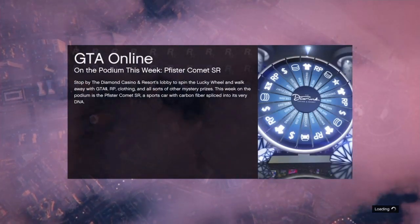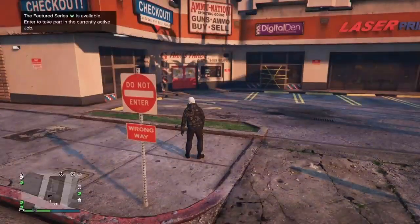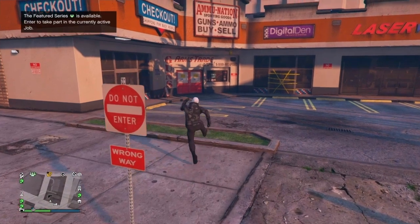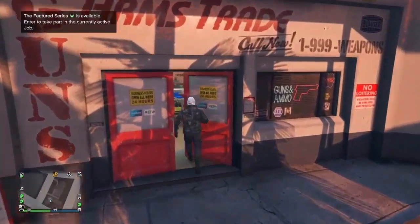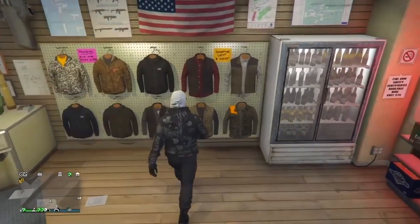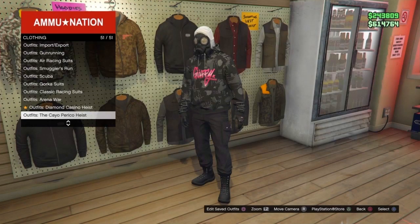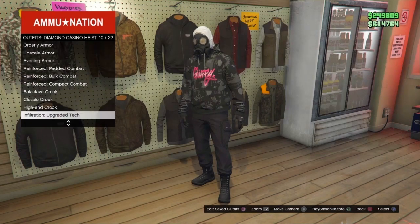Once you spawn in you'll either have the gas mask hoodie or just the mask — it doesn't matter, you just need the mask without the vest. Now go inside the gun store again. Don't save this outfit anymore — you're done saving it. Go over to the outfits section because we're going to merge the prison guard belt onto this outfit.